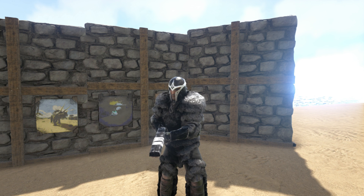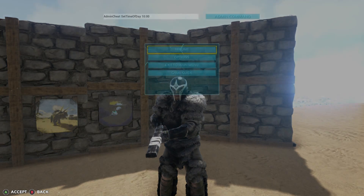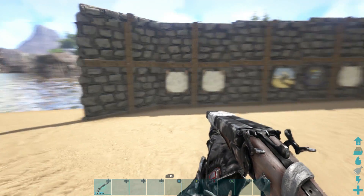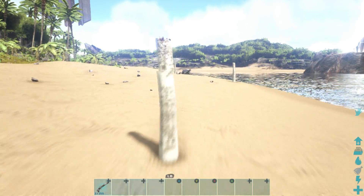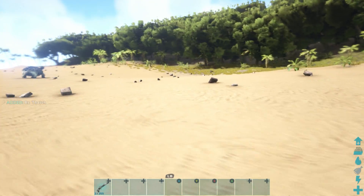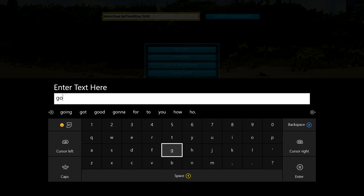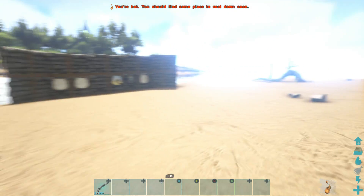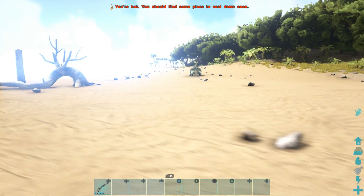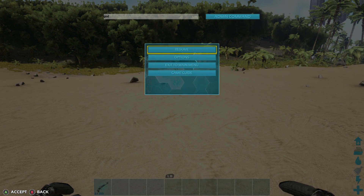Hello and welcome to this video on how to force tame and spawn dinos using admin commands. I'm going to be doing this in this area. If you want to tame anything dangerous that can kill you, you'll need to go here and type in 'god' first, which will make you invincible so whatever you spawn in won't kill you.